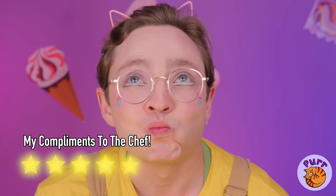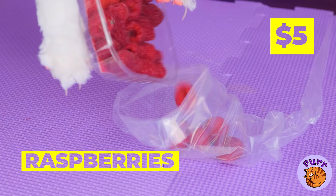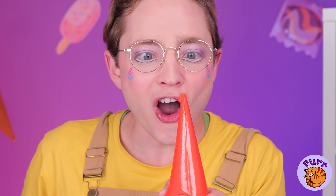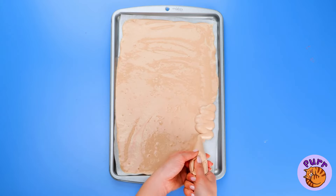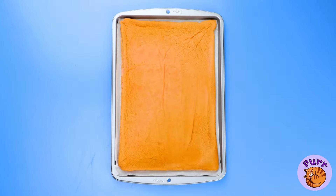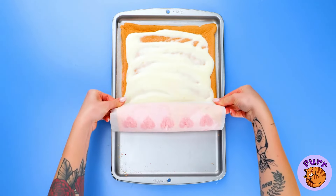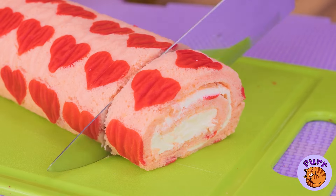You just gotta love fusion food! Some pets fetch slippers, but it's okay — Kitty will make it up to you. Let's mash these berries into a paste; this piping bag should come in handy. You can draw whatever shape you like, then cover it all up with batter. Bake it up, and once it's done, add some cream. Now it's time to roll it up to show off those hearts — why don't we slice it up and take a bite?